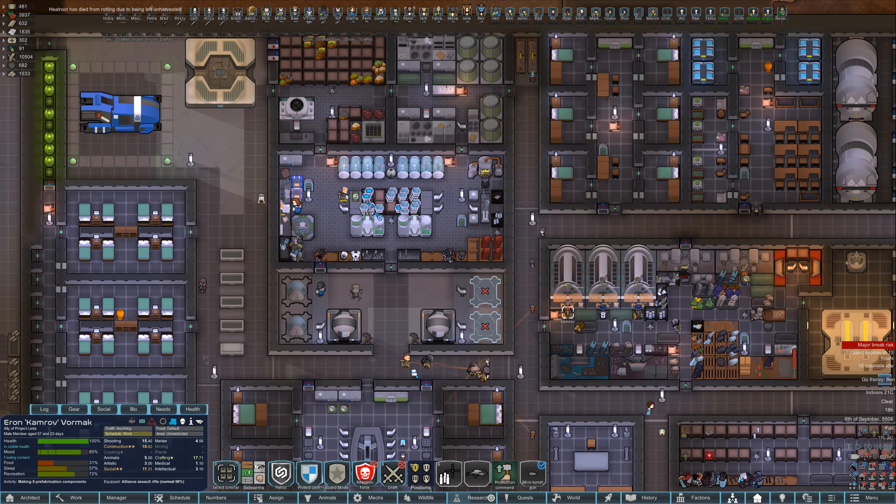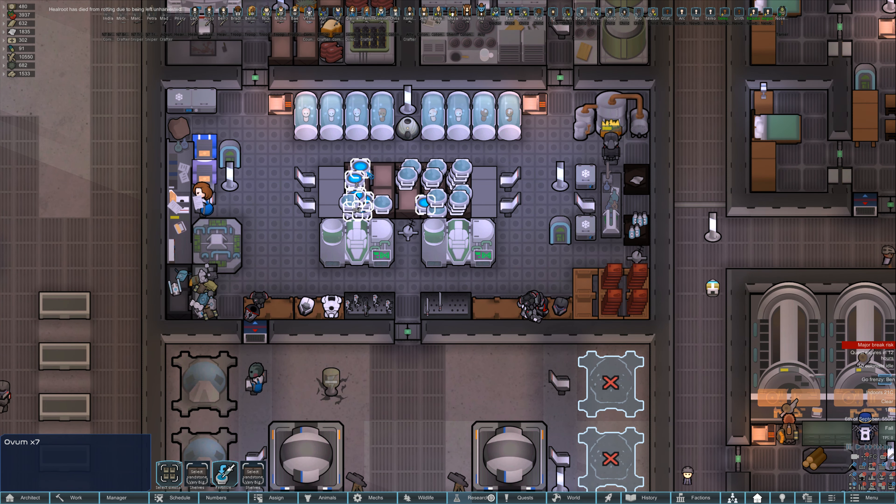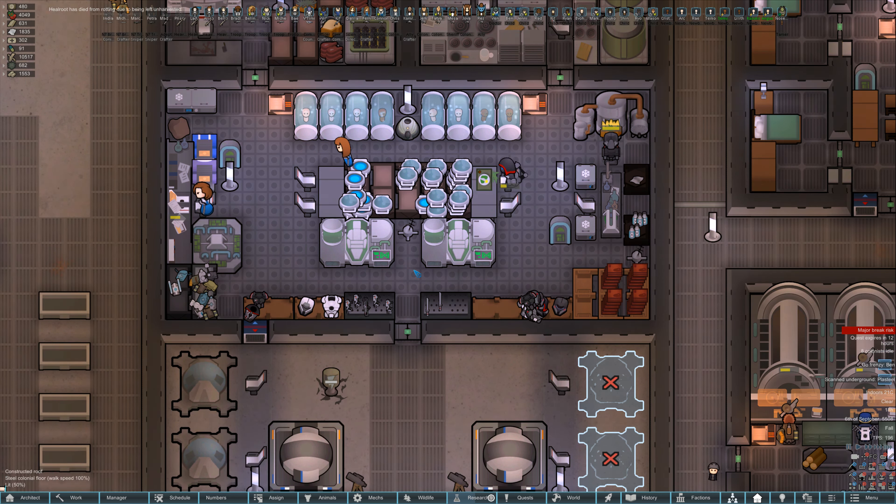We do need to collect more. We have 22 embryos and seven ovums - that puts us at 29, so probably about 21 more to fill up our ship. We'll basically just move these shelves into it.